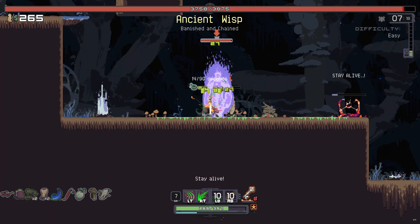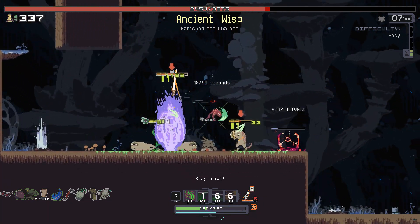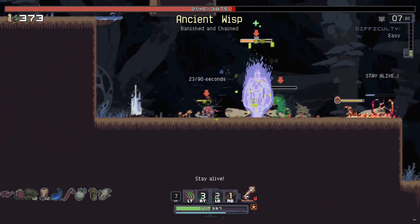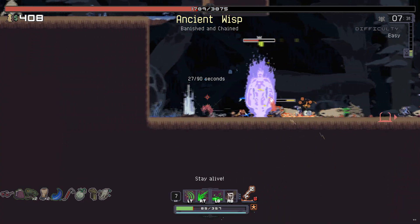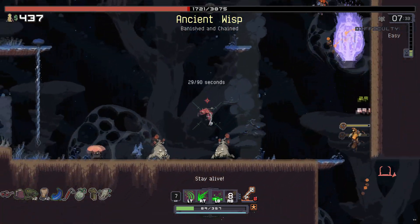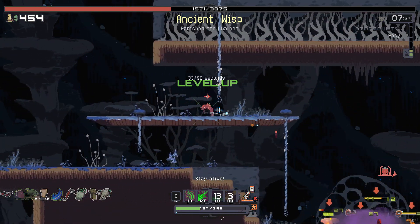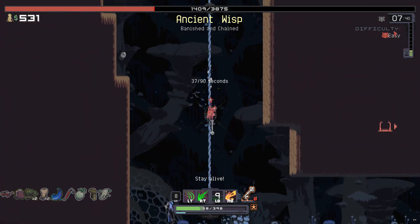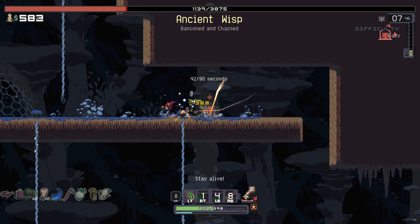Definitely not the worst - honestly these spitting dudes are probably more dangerous than the Ancient Wisp to me, especially because all my health seems to have disappeared and it's not coming back. Put all that down. I need to find some better form of healing, and ideally rather rapidly - though Sprouting Egg is helping out a lot.